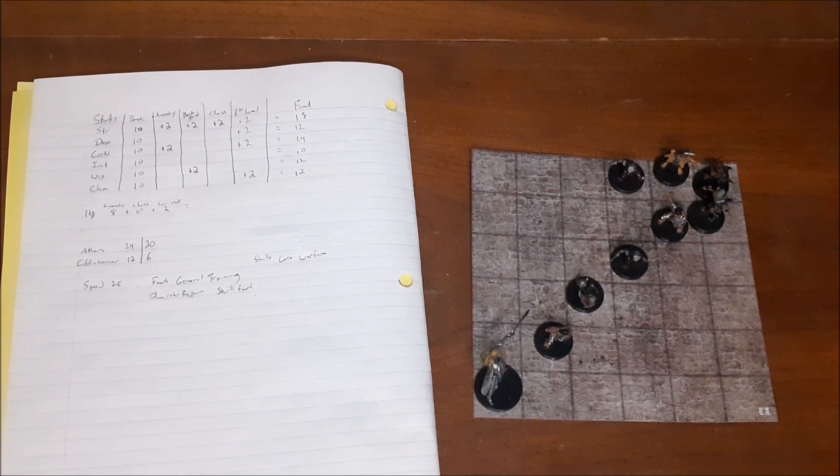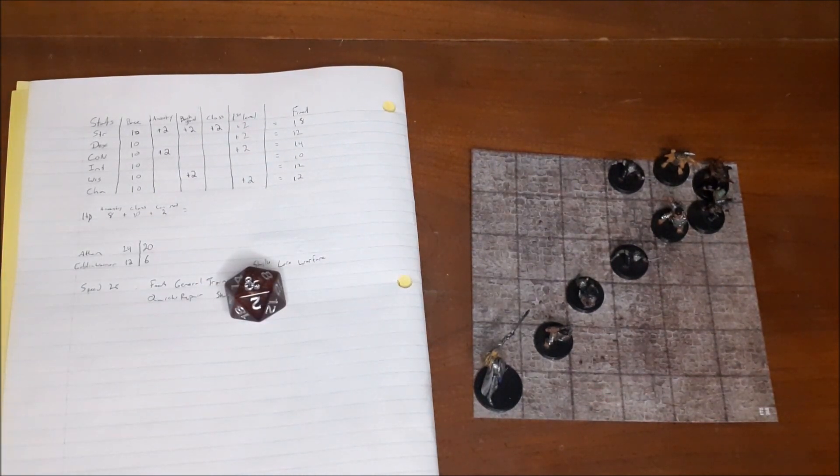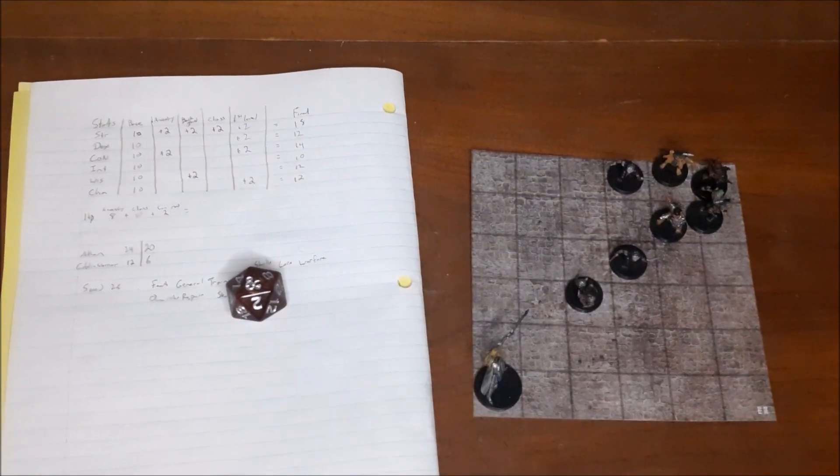Ethan uses Furious Focus on his first attack, swinging his longsword at plus 6 against the goblin's 14 AC. He rolls a natural 20 — a critical hit. Critical hits do double damage, including double the modifier, unlike 5th edition D&D. The goblin has 6 hit points and we're doing a minimum of 10, so that first goblin is toast. Goblin one slain. For his third action, Ethan raises his shield.